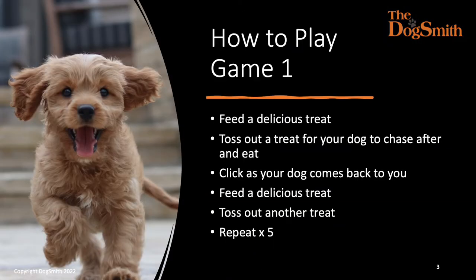How to play the first game. First of all you need to find a quiet place with no distractions. You're going to sit or stand in front of your dog and feed one of the delicious treats. Then toss out a treat for the dog to run and get, to chase down and eat. Click as your dog comes back to you, or say 'yes'. Although I click when Jambo arrives back in the front position, this is because he's used to the game and I know he's going to come.